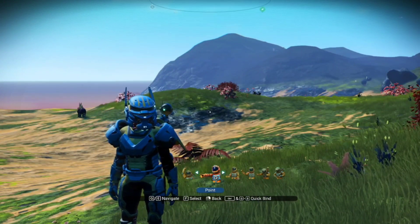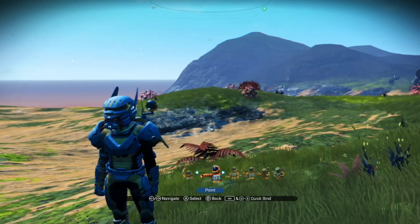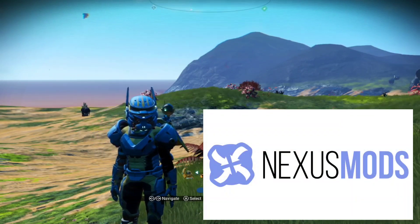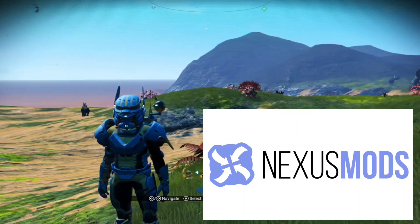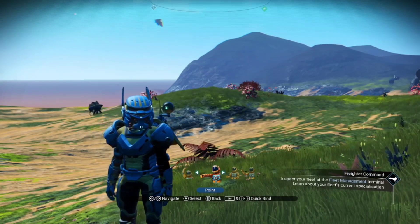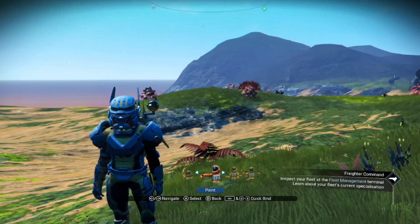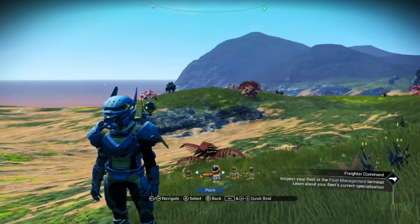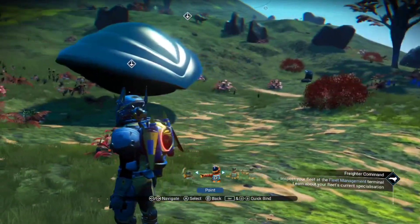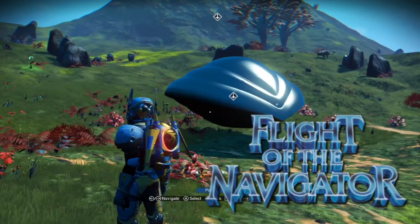Hello everybody, welcome to a new video. I've got an awesome custom ship from G Ships by Nexus Mods — I'll put a link in the description. This ship is called Max, and it is from Flight of the Navigator. Are you ready? Flight of the Navigator — here we go!